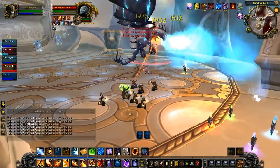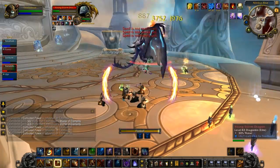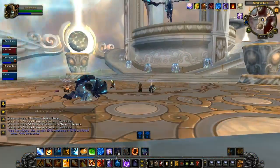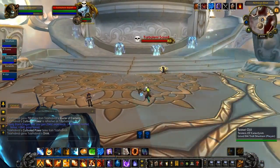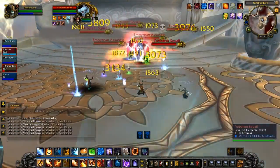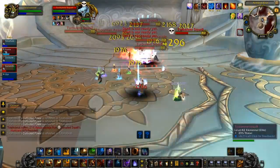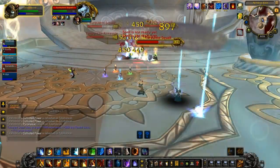You might notice my Mirror Images are now casting Fireballs — this is a minor glyph that allows them to cast Fireball or Arcane Blast depending on your spec. I think it's entirely cosmetic; I don't see any real benefit and would have to do tests to see whether you gain any extra damage. All the other minor glyphs are either convenience or cosmetic, so I'm thinking it's not providing damage. But why wouldn't you want it? You don't want to be a fire mage with Frostbolts flying — you gotta represent.